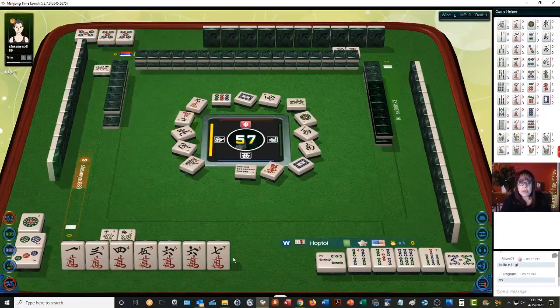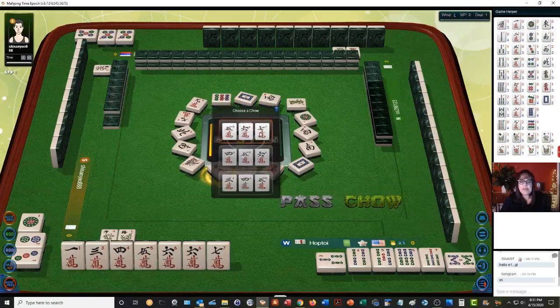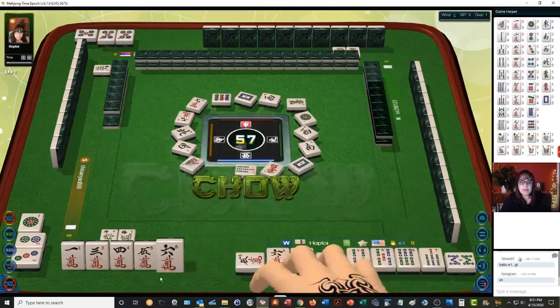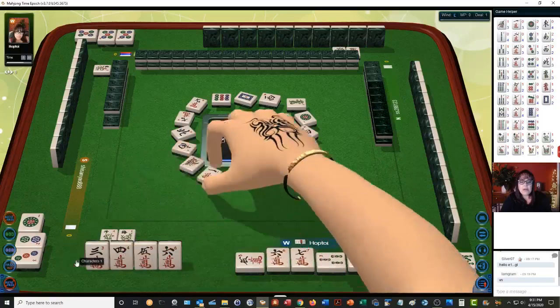Five characters — okay, three-four-five. Let's do five-six-seven chow. There's five-six-seven. We'll discard the one, and we're ready to win on a three crack or a six crack, because we need a pair.